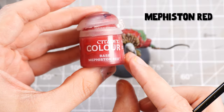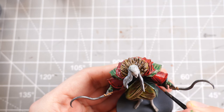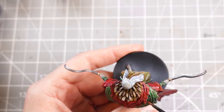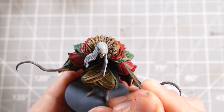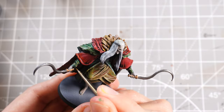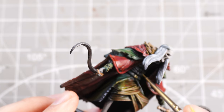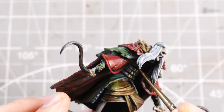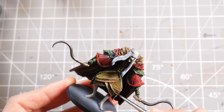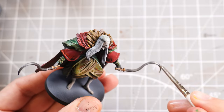Then with that done, I'm going to add some Mephiston red, which is a beautiful red tone, and I'm going to use that to add some highlights to the red part of the clothes, just to break up that one tone from the contrast paint. And then with that, I'm going to take some Zandri dust and basically add in just like little pockets of details. Then I can move on and add some Zandri dust to the middle area as well - targeting those little rivets or rolls within that centre part. Then moving back to the sickle blades, I'll use some Necron compound and just add some highlights to those metals.